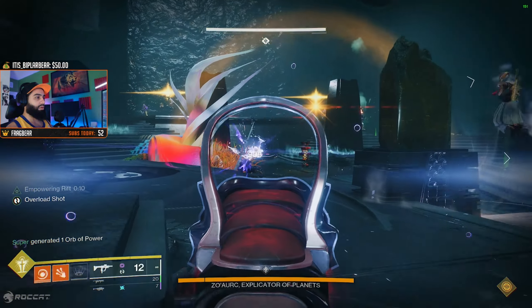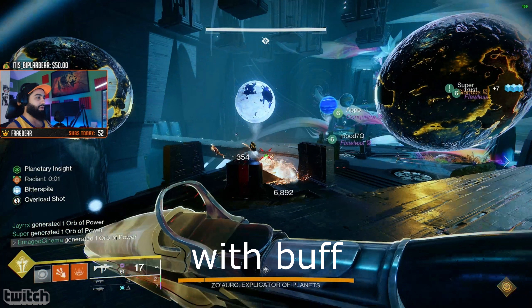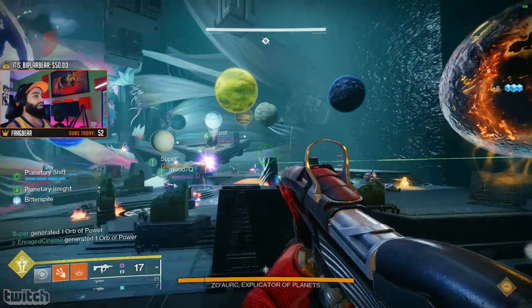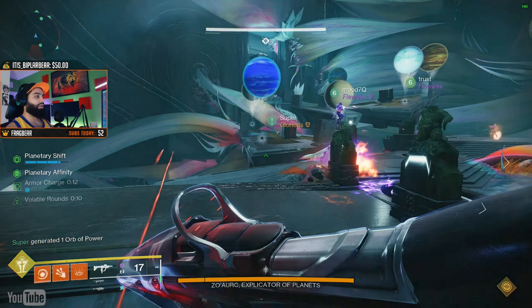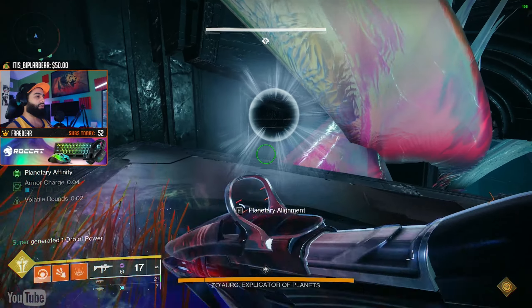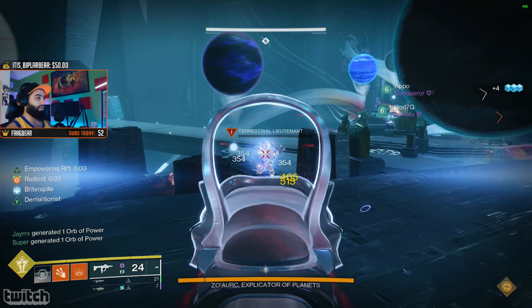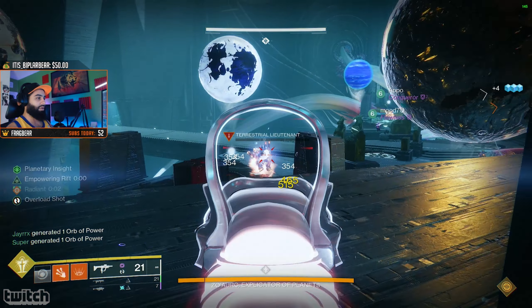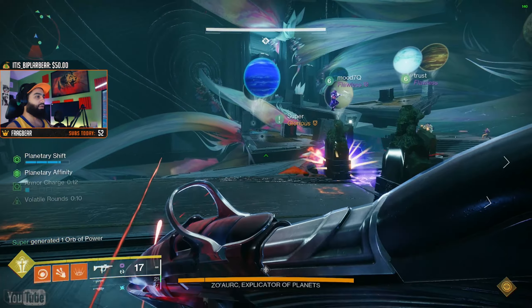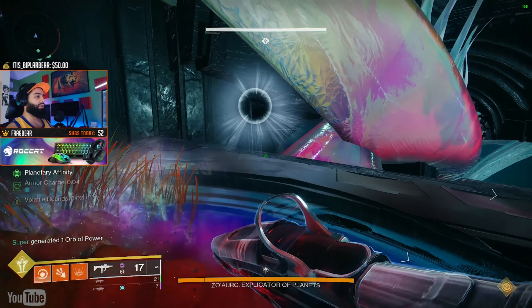When you defeat the Cabal you can see which planets are which. From this picture you can tell there are two dark and one light planet — since we're standing on the right side we need to move the light planet to the left. At the same time, three other players are doing the same thing on their triangles. There are four triangles and four Cabals total. Once all four players figure out which planet doesn't belong on their plate, it's time to switch them to their proper location.